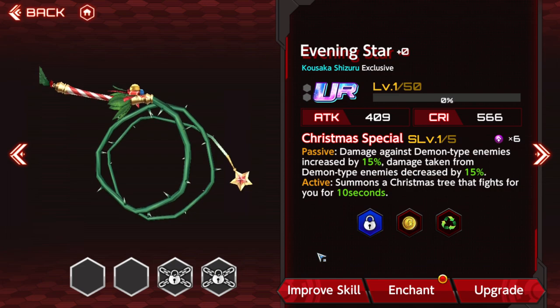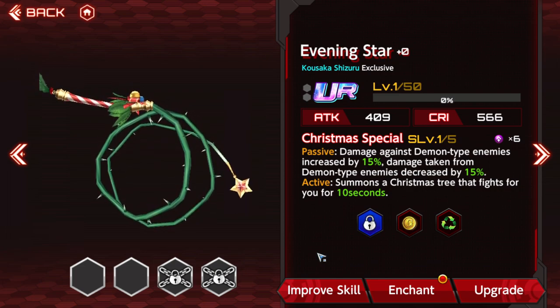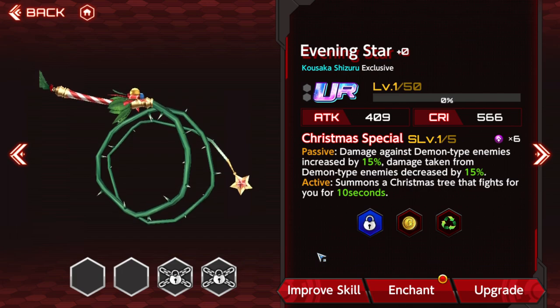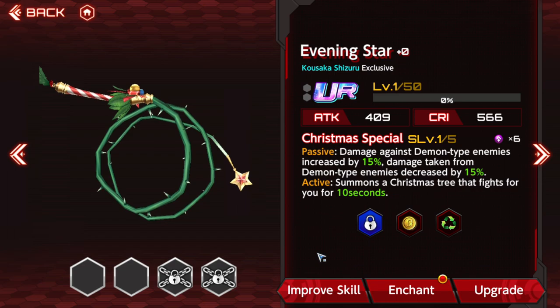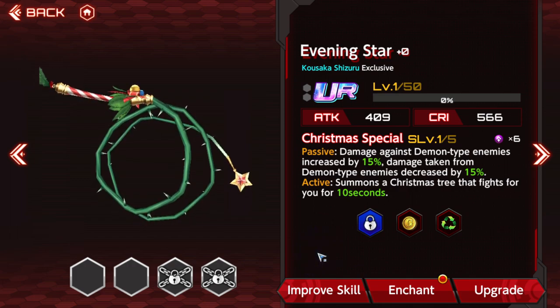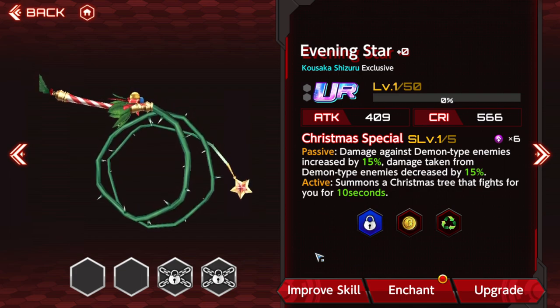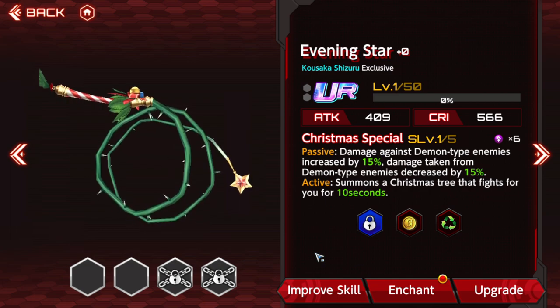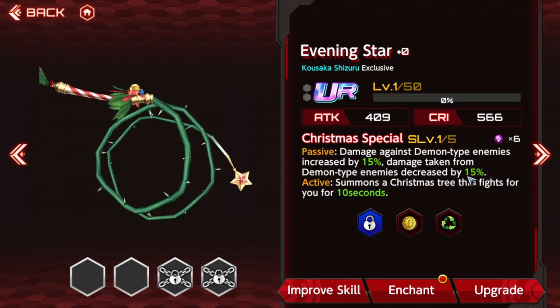Next we have seasonal weapons, which appear at the changing of the seasons — summer, winter, Halloween, New Year's, all that. Christmas weapons from what I remember have increased damage against demons and damage taken down against demons, so they're made for a demon buster build. Frankly they're very niche and cost a lot for barely any effect. You'd need to invest a whole lot into them and there are cheaper, stronger options. But if you're lucky enough to get one at high skill level — at 5-5 it's 30% more damage and 30% less damage taken — it's a good weapon if you're really adamant on building it up.